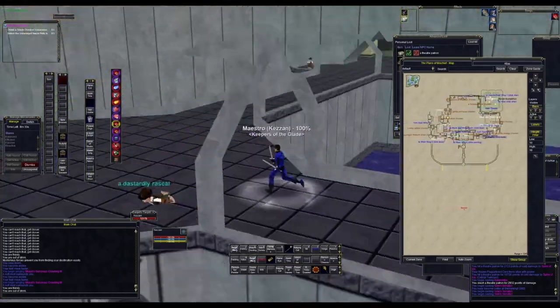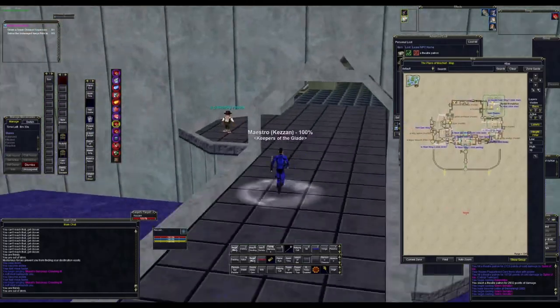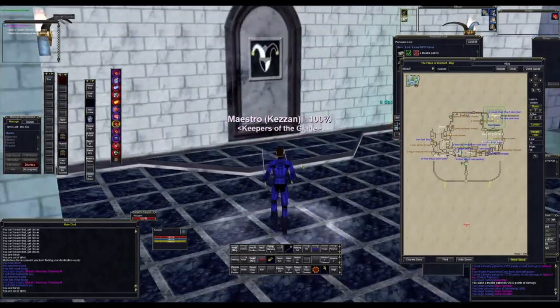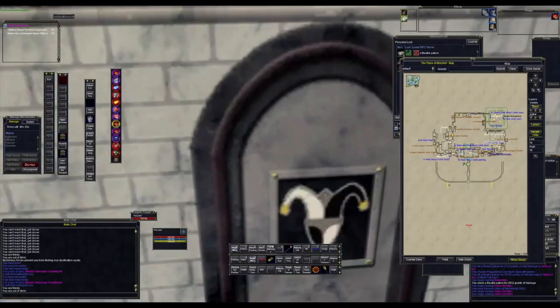Once you get over here to this intersection, go right. Then once you get here you want to turn left. This is actually a fake wall here, so just go into this wall.